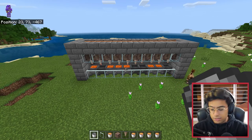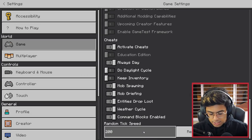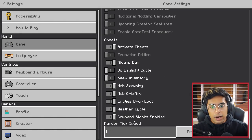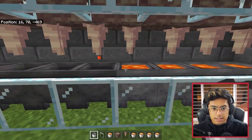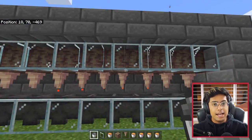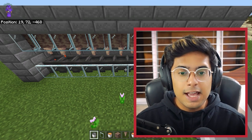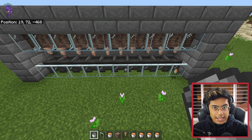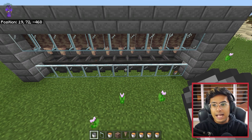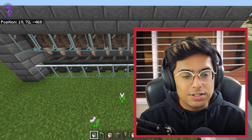I increased the tick speed to 200 for this demonstration — forgot to mention that. If you keep it to one, which is the default, it does take a little bit of time. The tick is very random and there is no particular speed I can guarantee the cauldrons will fill up. You can definitely modify this farm to your liking to make it more productive. I did try it with dispensers but dispensers do not work with cauldrons.